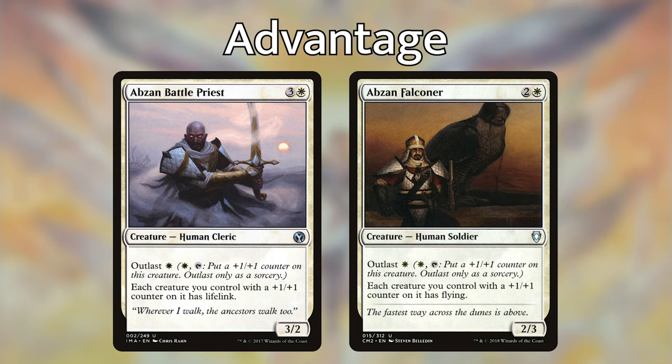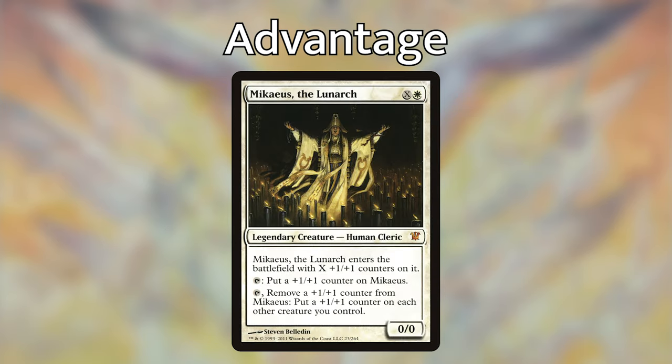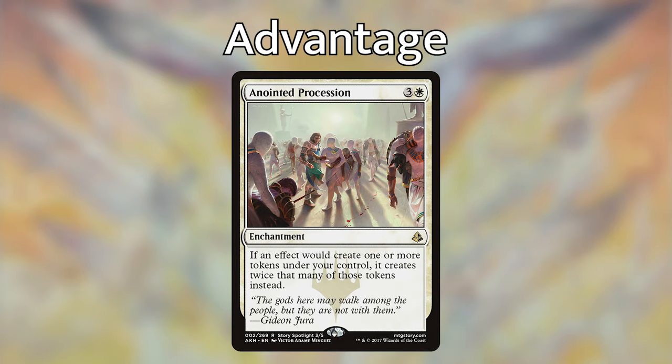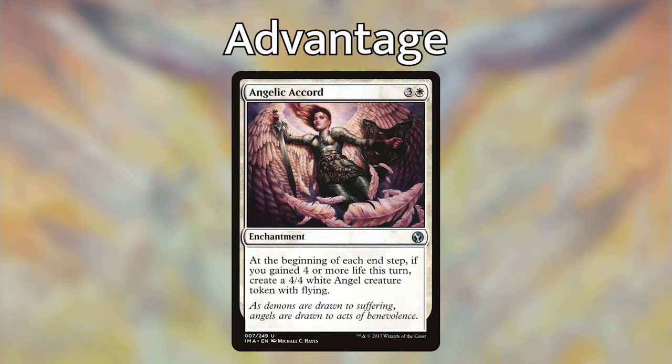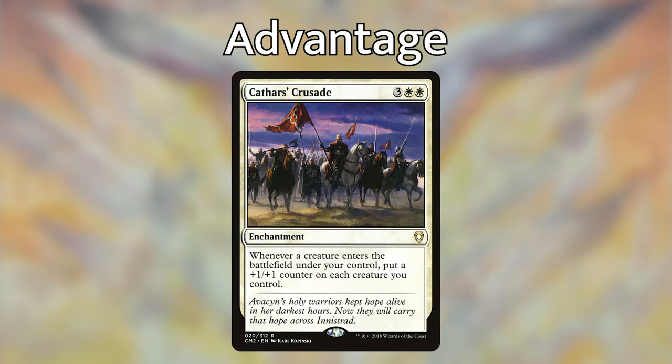Serra Avatar is a massive seven-mana creature whose power and toughness equal your life total — giving it lifelink effectively doubles your life total. Mikaeus, the Hallowed has plus one/plus one counter synergies and puts a counter on each other creature you control. Animation Module is a great one-mana artifact: gain a life, pay one to make a servo, gain a life, and repeat as long as you have mana. On the enchantment side, Anointed Procession doubles any tokens created. Divine Visitation converts creature tokens into 4/4 white angels with vigilance and flying. Angelic Accord creates a 4/4 angel at your end step if you gained four or more life. True Conviction gives all creatures lifelink and double strike. Cathars' Crusade puts a plus one/plus one counter on every creature you control whenever a creature enters the battlefield.